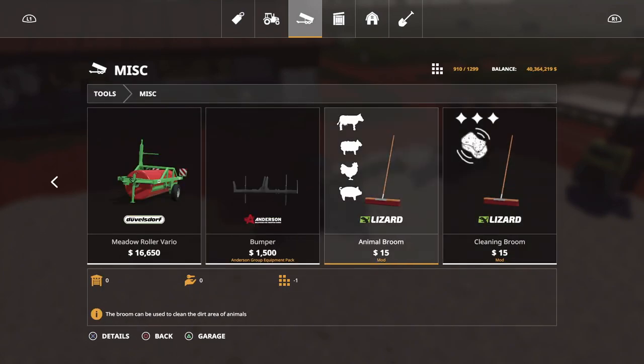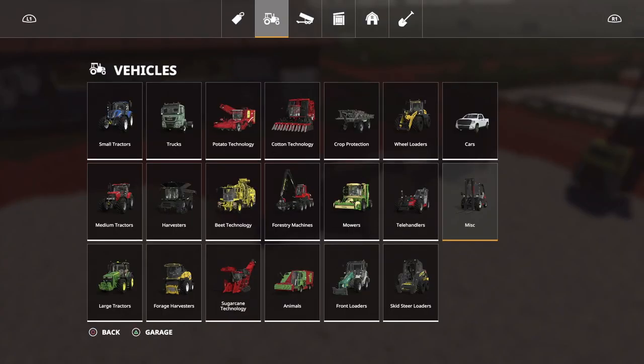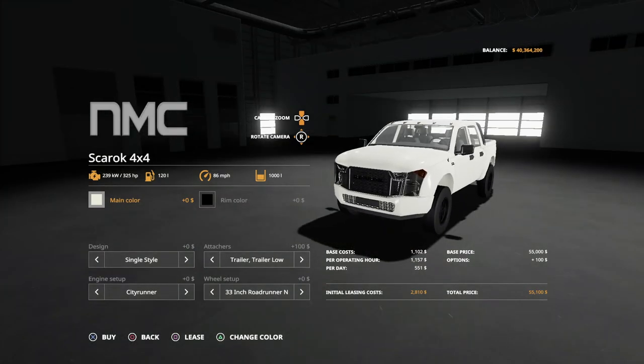We're gonna buy a couple things that are new in the game, like the animal broom - that's gonna come in handy. I was using the Kramer with a shovel on the front to clean up around their pens. One of the faves, the MNMC Skyrock four by four - we're gonna transform him.